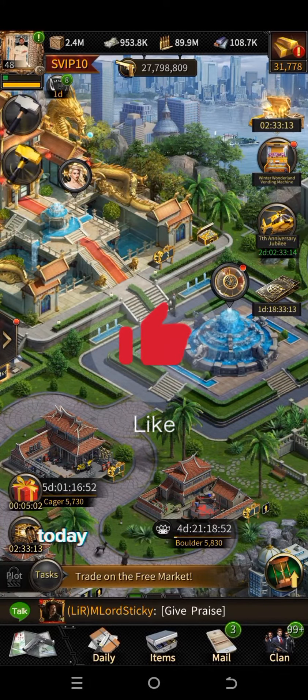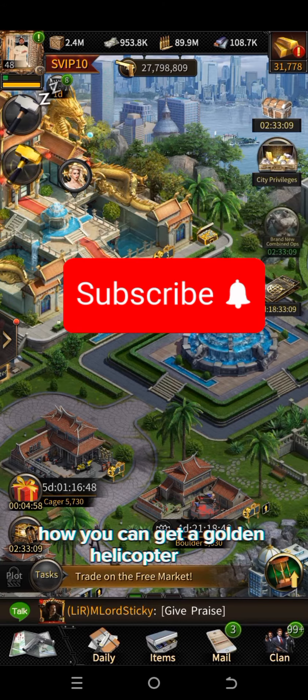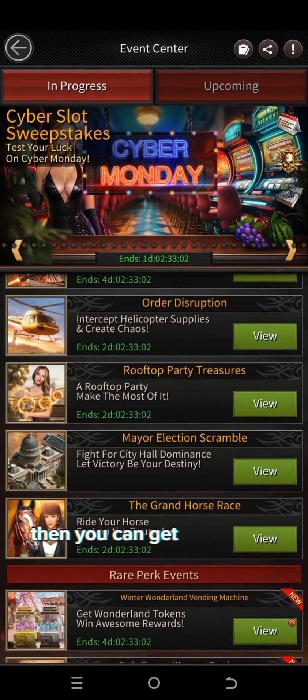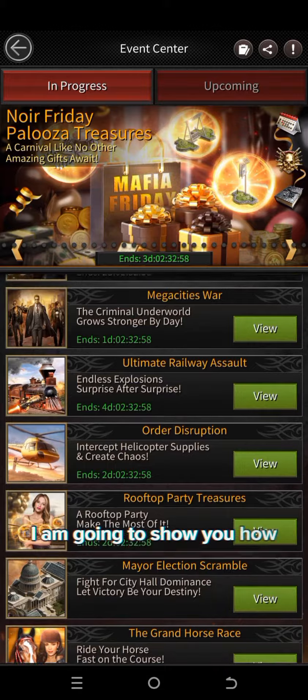Hi, this is Mr. Bulma speaking. Today we are going to talk about how you can get a golden helicopter free. If you play the 7th anniversary of Mafia City, then you can get the golden helicopter free. I am going to show you how you can get it.